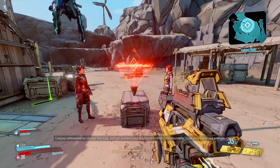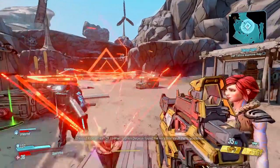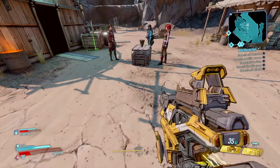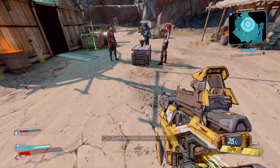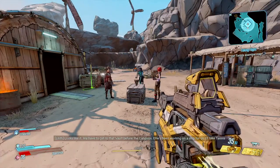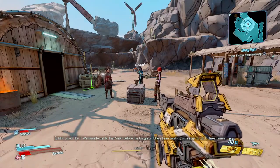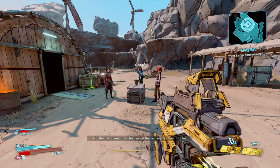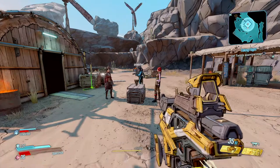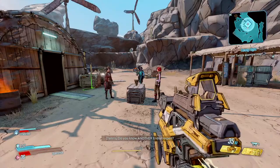Jake, stop jumping on the hologram! That's funny - it looked like you actually jumped onto it for a sec. Typhon de Leon found the very first vault there, you know, really? It had like a collision or something. We have to get to that vault before the Calypsos. Ellie's been working on a ship for us. I'll take Tanis and the map there now. Meet you at the landing pad, Vault Hunter. Alright, you know I abhor this Lilith. Just trying to keep my Iridian expert safe.